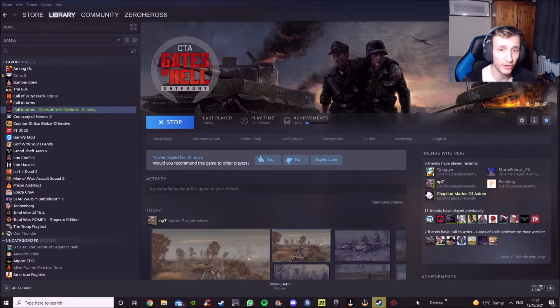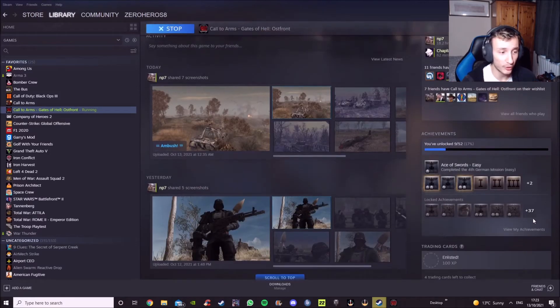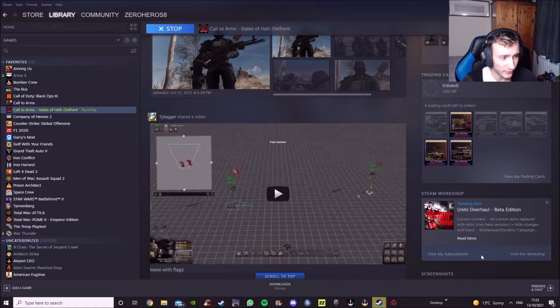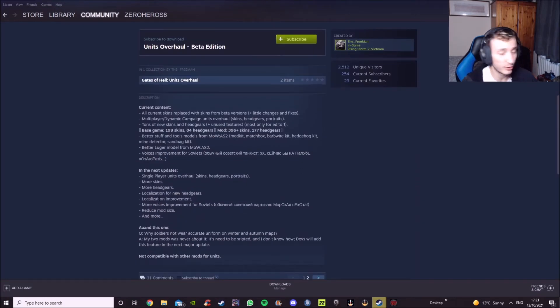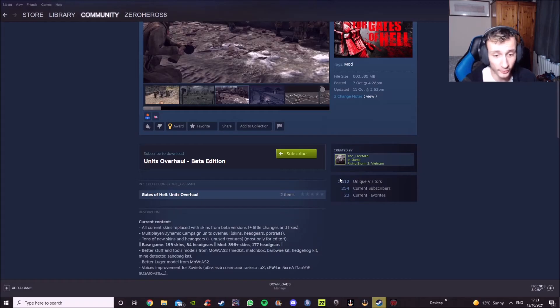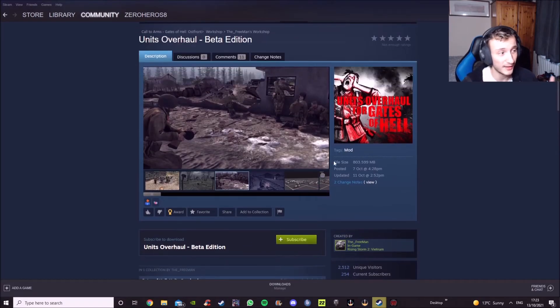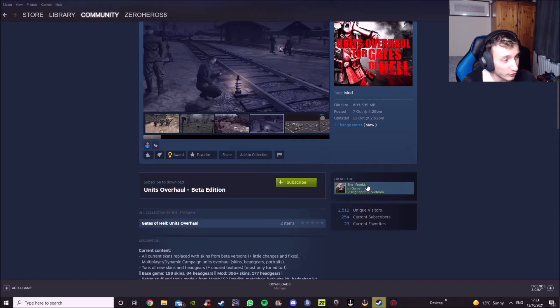Another important thing to do with mods: when you are subscribing to a mod, make sure you read the description. For example, if you want to download something like a Unit Overhaul Basic Edition, it's very important you read the description — because the creator might say that this mod is not able to be used with other mods. In that case, you'll only be able to play with that mod alone, and using others will just cause your game to crash.